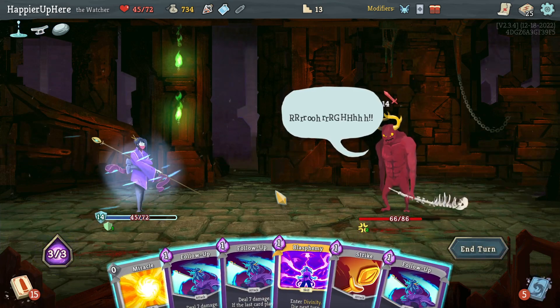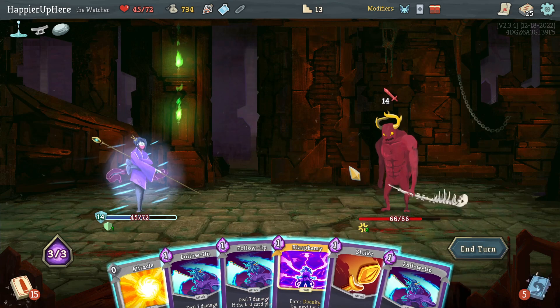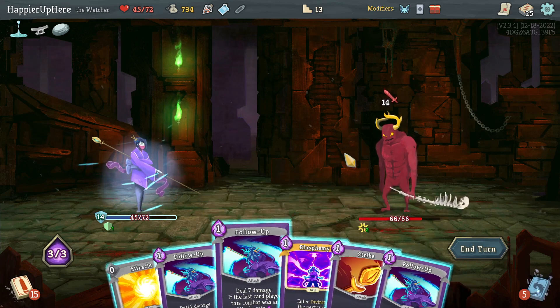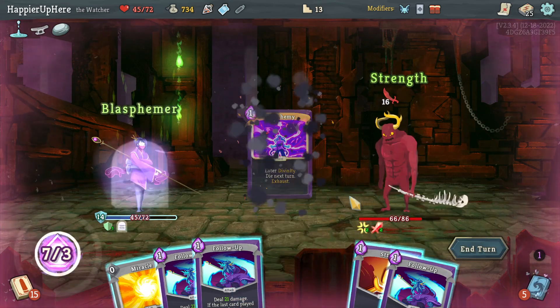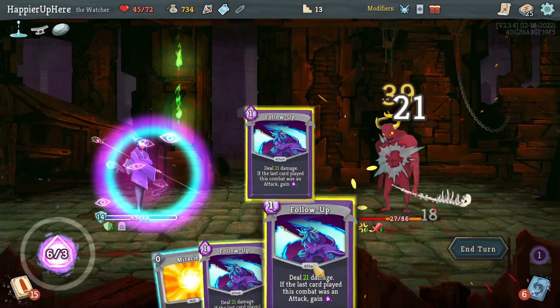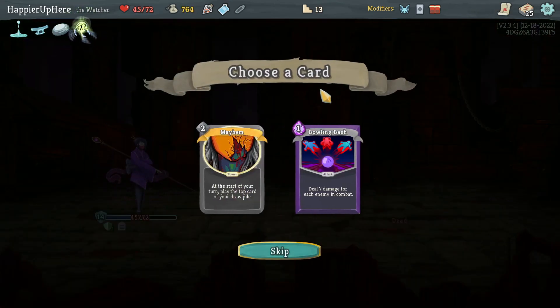I'm fully defended. Can I kill here? In my hand I have 21, 27 — multiply by three, that's 81, should be enough. If I do Blasphemy, I'll do Strike, Follow-Up one, Follow-Up two, and Follow-Up three for a kill. Dream Catcher — one of your rests you may add a card into your deck.